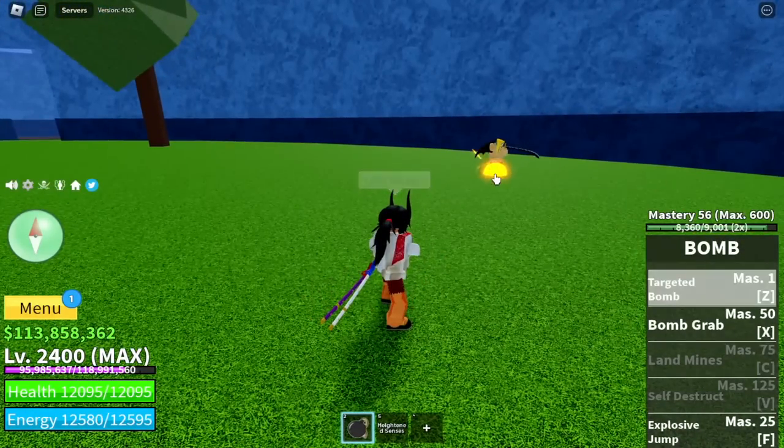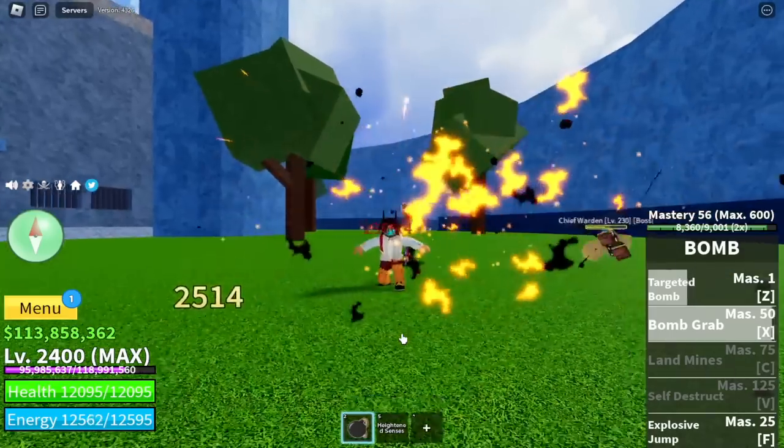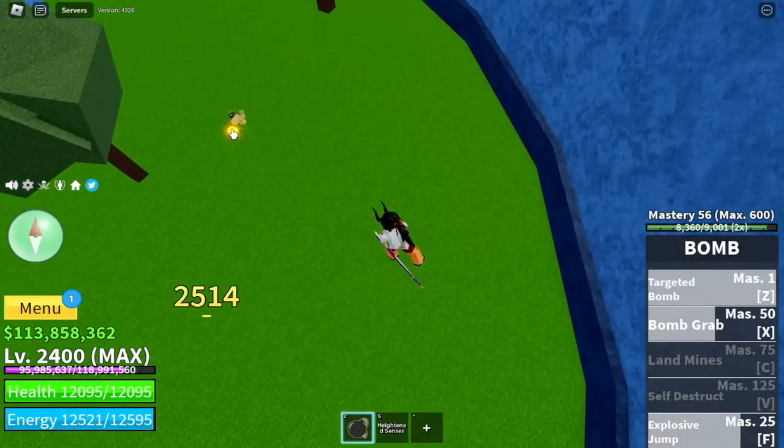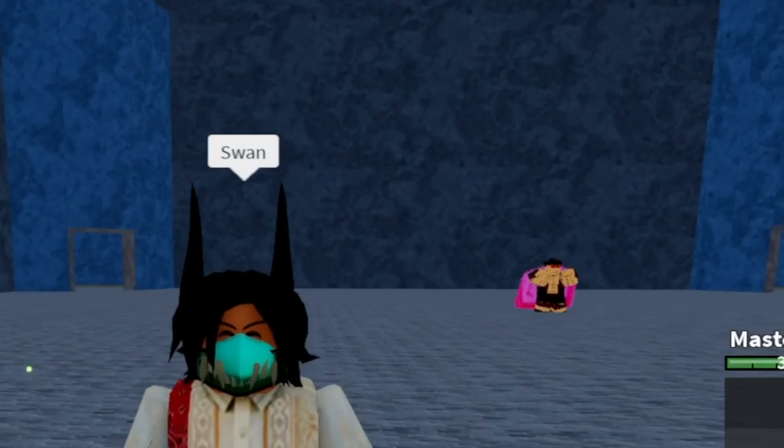But again, you need to cast it or you will get hit if you use that. Okay, so there is also a boss here — the Chief Warden. Very easy. As you can see, we're just using the skills: the Z, X, and F. Finally, the Swan.